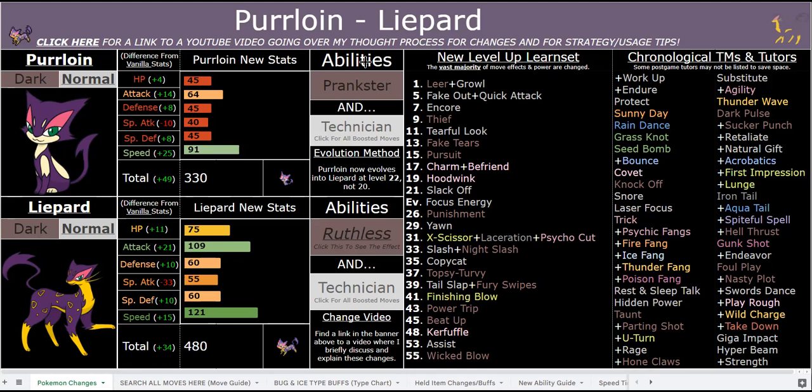I don't want to give Liepard Super Luck as a Dark/Normal type because then it overlaps with Persian — both Persians have Super Luck. Critical hit mechanics are reworked in this hack. Ruthless is essentially Sniper, and if you slap a Scope Lens on your Liepard, Slash and Night Slash — which are STAB — will be 158 base power and will always crit, which is very strong. You're also extremely fast at 121 base speed with 109 base attack.